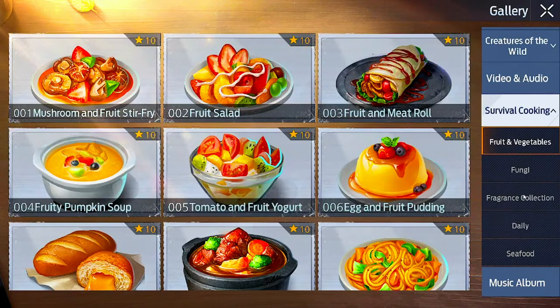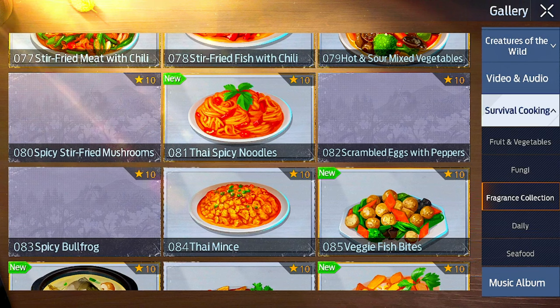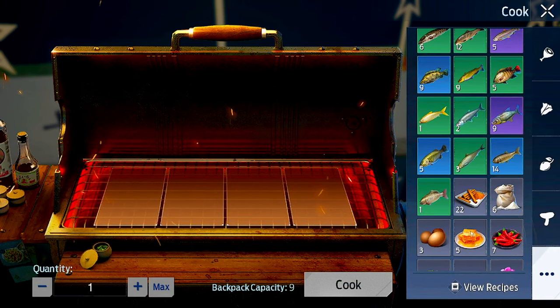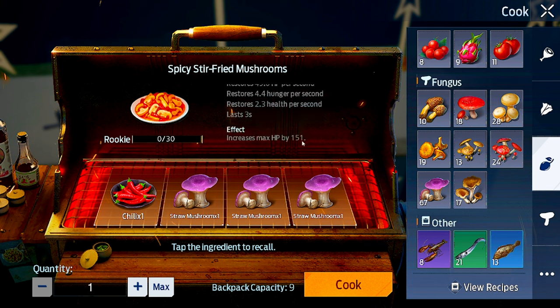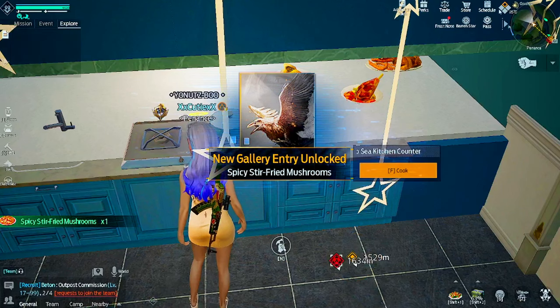Thai spicy noodles is over here, then you have spicy stir fried mushrooms. Spicy stir fried mushrooms - so it's one chili and mushrooms I'm guessing. I'll take these - one spicy stir fried mushroom, rookie zero. This is the one you can buy from the dining hall, so it increases max HP by 151.